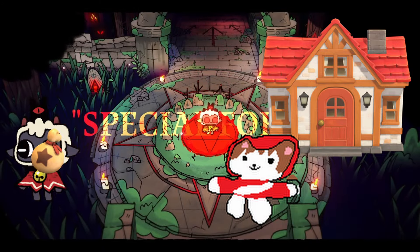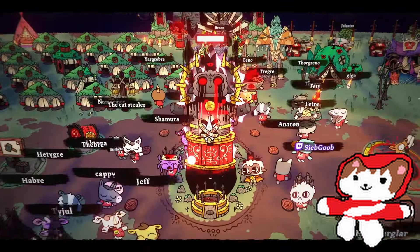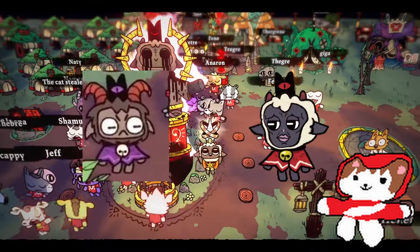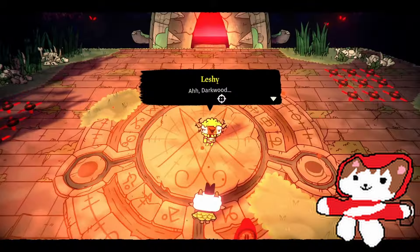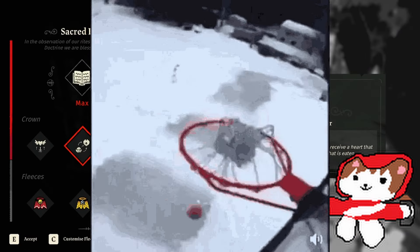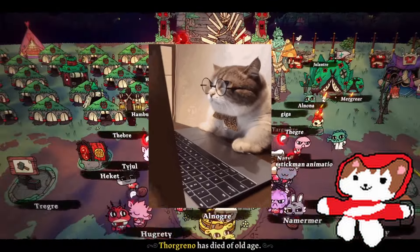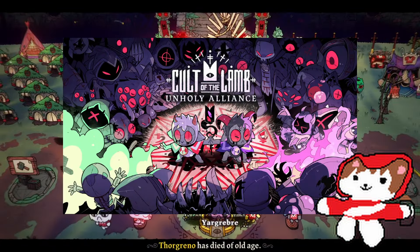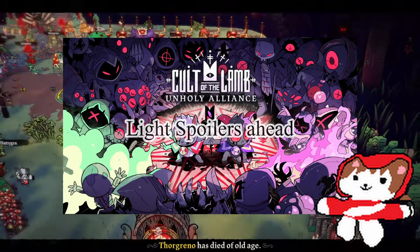Welcome to the channel, my name is Saucebreaker. The Unholy Alliance update is here, and with this update, not only did it add co-op to the game, but a whole bunch of other things, like building, some decor, some light lore, and a new fleece — and I also called its effect by the way. With everything new that was added, I thought it'd be best making a video talking about everything new in the Unholy Alliance update. Let's get into it.